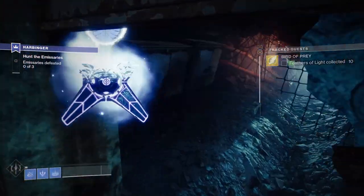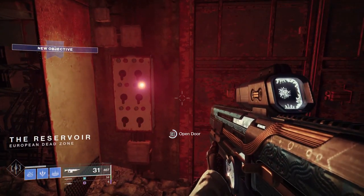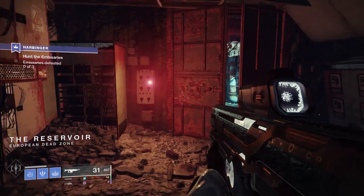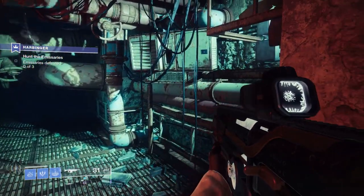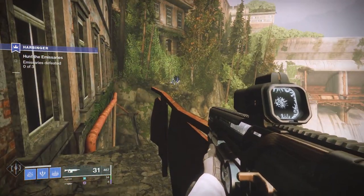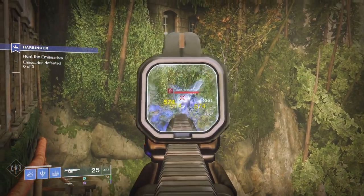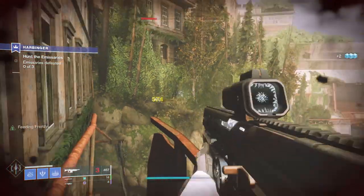Once started, make your way through this tunnel. When you get to the door at the end, it actually opens up this time. Once outside, you'll notice this area looks a little bit familiar from the original Hawkmoon quest, but we cannot go through that tunnel on the path anymore.